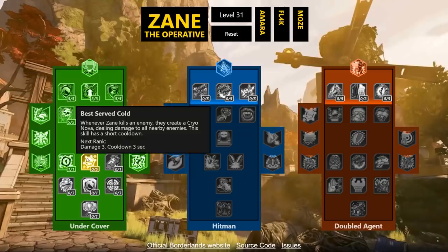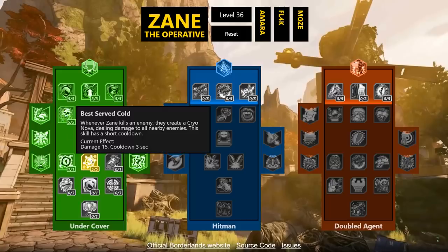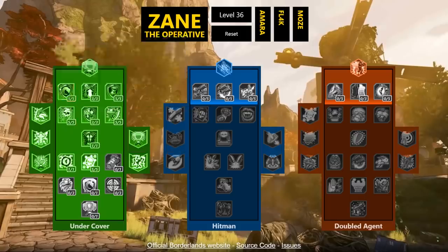Best Served Cold: whenever Zane kills an enemy they create a cryo nova dealing damage to all nearby enemies, with a short cooldown. This is excellent — as long as you can group up enemies you can keep freezing them. Between your slow from Brain Freeze and your freeze from this nova, enemies aren't going to be attacking you effectively. Crowd control is survival — that's one of Maya's best survival tactics in BL2 — and all of this also feeds back into keeping your cooldowns low.